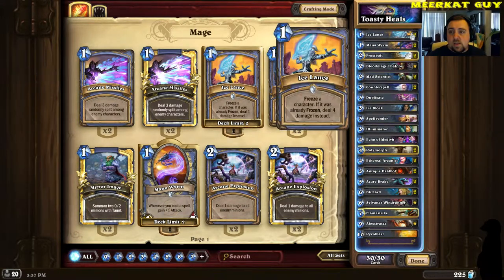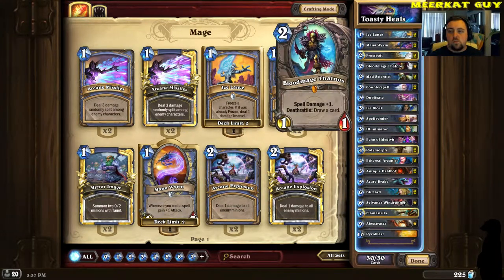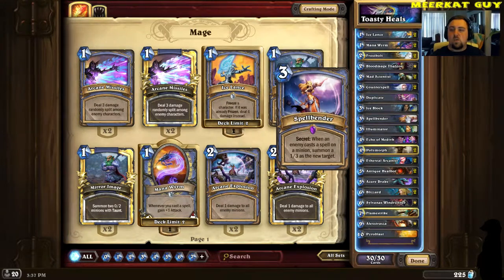Hopping into the deck list: we got two Ice Lance, two Mana Worms, two Frostbolts, one Blood Mage Thalnos, two Mad Scientist, two Counter Spells, one Duplicate, one Ice Block, one Spellbender. Now, pause — right here, my secrets. Let me explain it real quick.